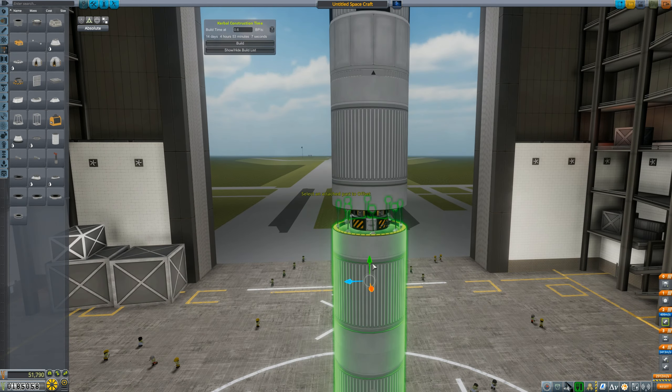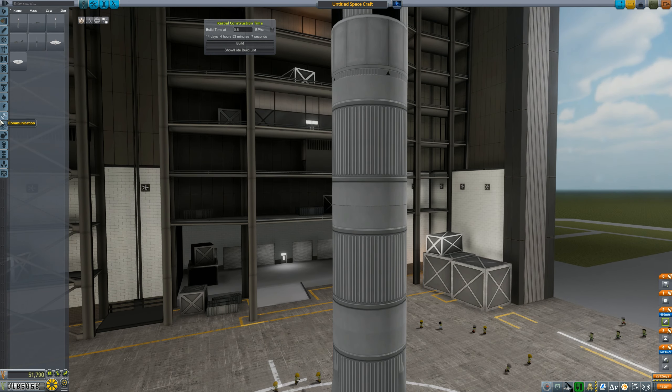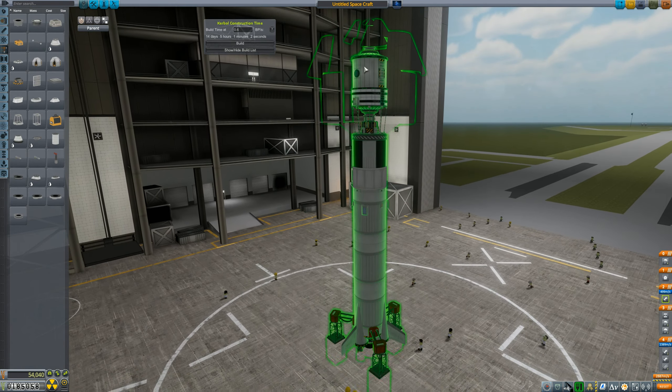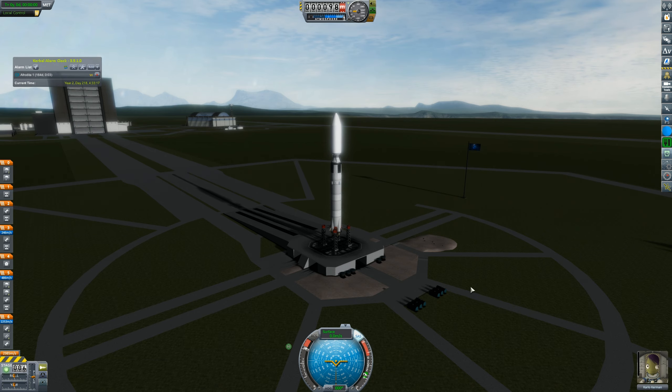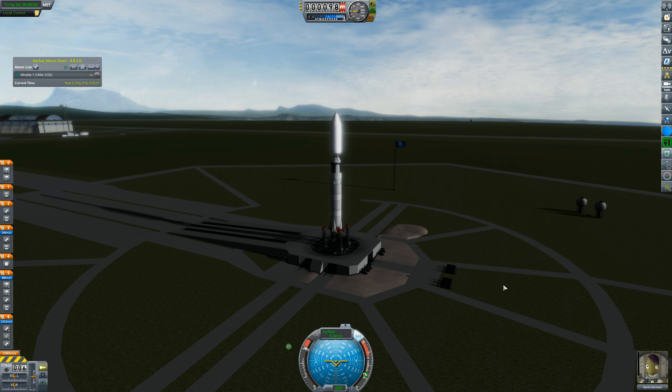We need to make a crew transport vehicle to bring crew up to the station, and to do that we need some more science to unlock valuable parts. To get that science, we're going to Minmus yet again. Here we are on the launch pad with Minmus Explorer 4 — the fourth mission to Minmus to land, plant a flag, complete a contract, and get some money. Carlo Kerman is going to command the mission, and she is the first Kerbal not to ever be launched into space on a designated mission that is not an orange suit.